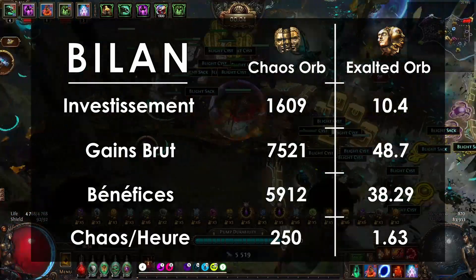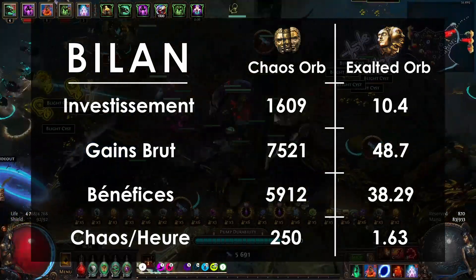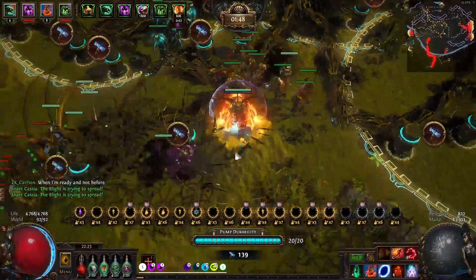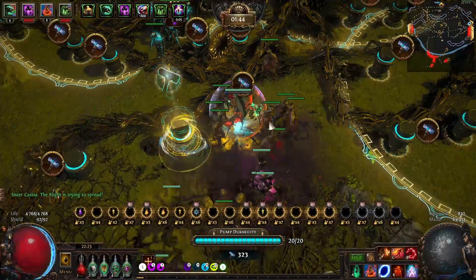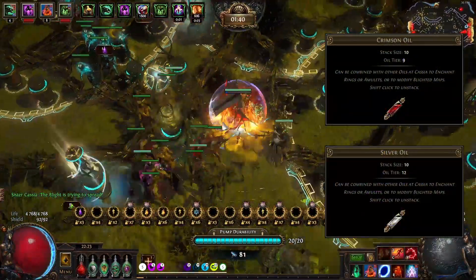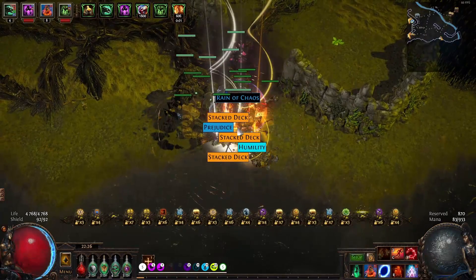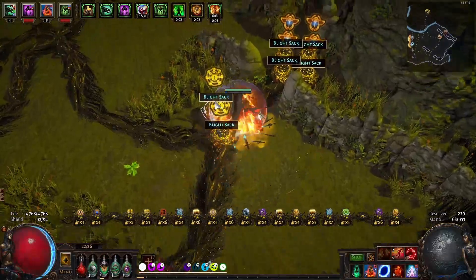Ceci nous fait donc un taux de 250 Chaos par heure de bénéfices, ce qui est excellent pour les joueurs n'ayant pas de build extraordinaire et qui aiment ce genre de mécanique. Cette méthode de farming est parfaite pour les débutants et peut être totalement poussée plus loin pour gagner plus de currency. Vous avez la possibilité de farmer des maps de plus haut tiers et d'utiliser des huiles de plus haut niveau comme les Crimson Oils ou les Silver Oils. Ces maps vous permettront de dropper des loots ayant bien plus de valeur, pouvant très rapidement rentabiliser l'investissement. En bilan, je dirais que cette méthode de farming est très sûre en termes de rentabilité et de difficulté. Il n'y a aucune chance que vous ne fassiez pas de currency en farmant des Blighted maps.